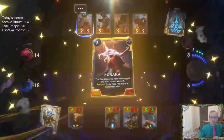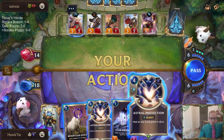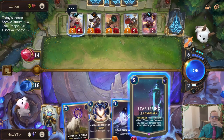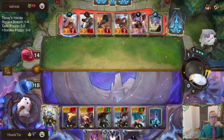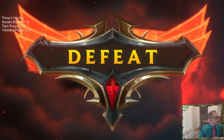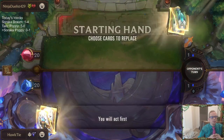We're just going to level up Soraka. I could have played the Star Shepherd first — doing this twice so I could draw a card. They had the second Vandal Tree. Good game. That's the only way we could possibly lose, and they had it.